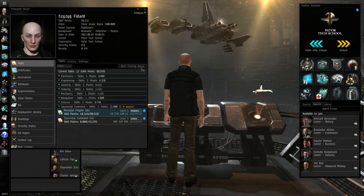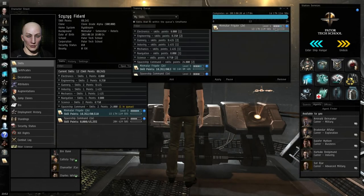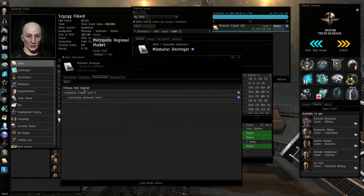A few hours have passed since the previous episode and we now have level three in Minmatar Frigate, still training level four. If I go to the market and search for destroyer, it shows the skill books for the next level. Minmatar Destroyer is the next step up, and to fly one I need to train the Minmatar Destroyer skill. That requires level three in Minmatar Frigate, which I already have. I also need Spaceship Command, which I already have.